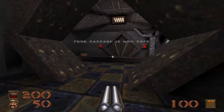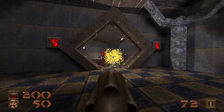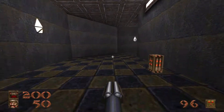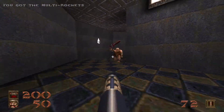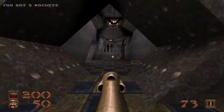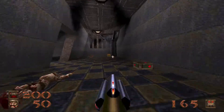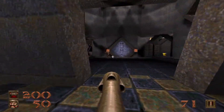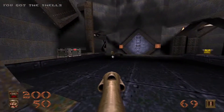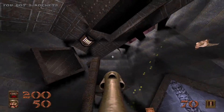First we're going to head down the right path to activate that button to make our passage safe, but watch out — I wouldn't call that path entirely safe. We have a fiend to take care of, an ogre over here, and a hell knight way over there. Notice how much more spacious this map is already — it's one of the reasons I like it so much.